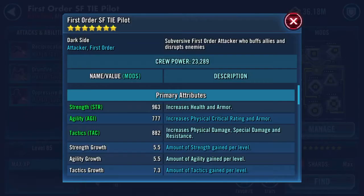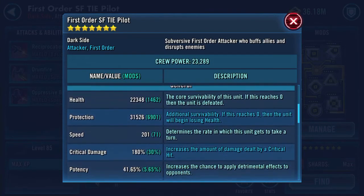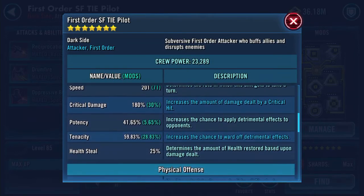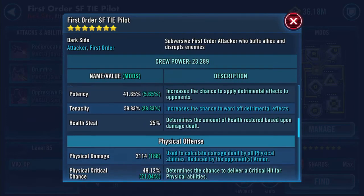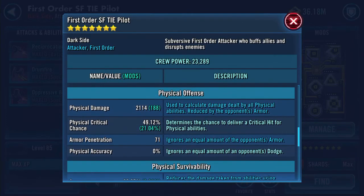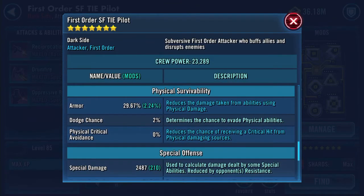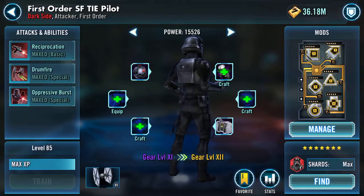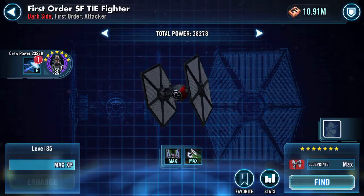Here he is at the moment: 963 Strength, 777 Agility, 882 Tactics — which all converts to a combined almost 54k health and protection. 201 is his speed, 180% crit damage, 25 health steal, 2114 physical damage, 2487 special damage.